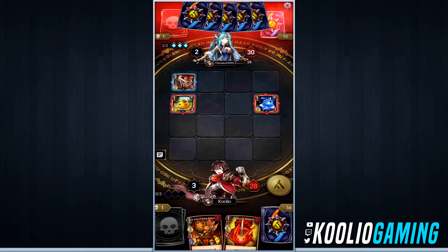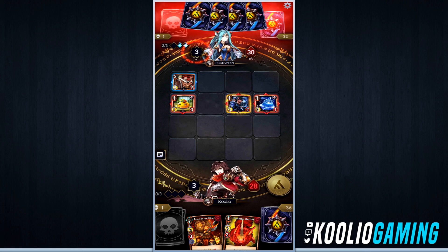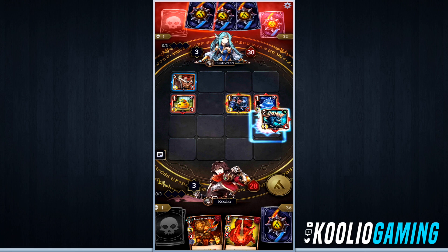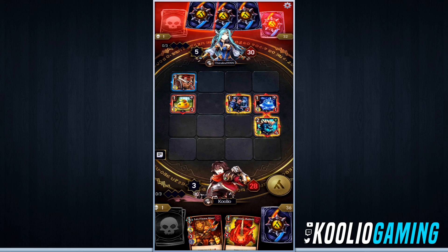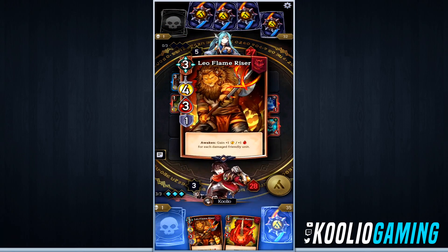The way this game works is when you summon units on the field, they have a cost between one and three. That cost gets added up together, and then at your next turn when you start, you get to attack your enemy. The whole point of the game is to keep your units alive on the field as long as possible so you can deal damage to the enemy player.